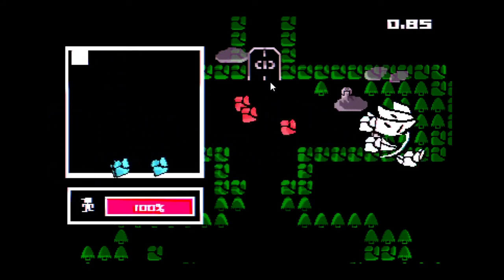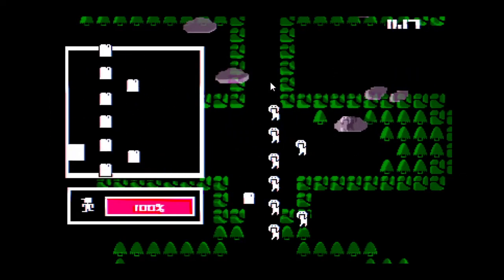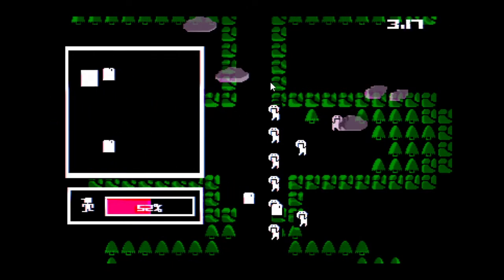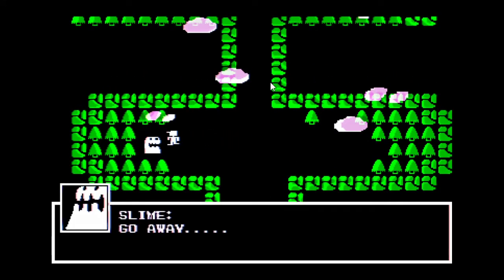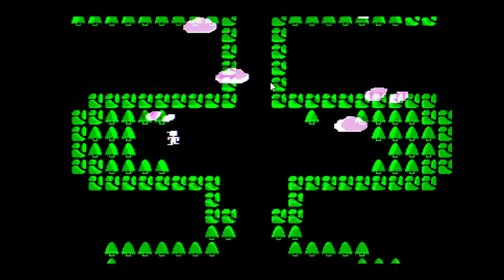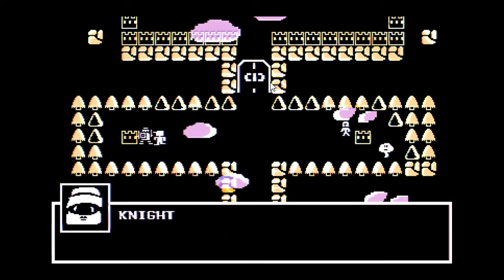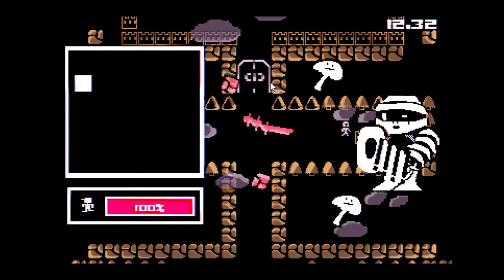It's auto-aim so you pretty much just have to be careful where you lead things. Jump jump jump — whoa, how do I dodge that? I couldn't dodge that one. I don't know how to dodge that attack to be honest with you. I obviously was not ready for that, I got played. Oh, you get all your health back — that's good. That was hard though. I wonder if you have to fight all the enemies in the room, because it seems like the door opens after you fight two of them.